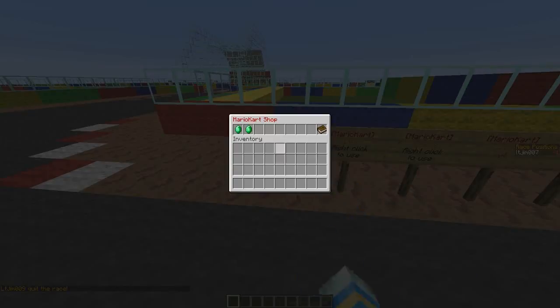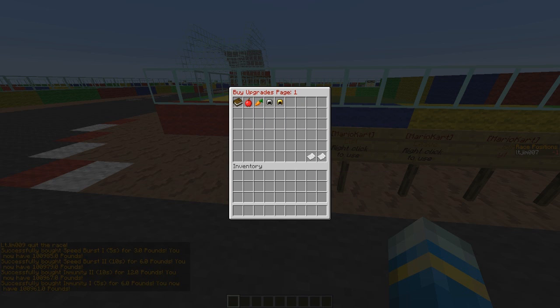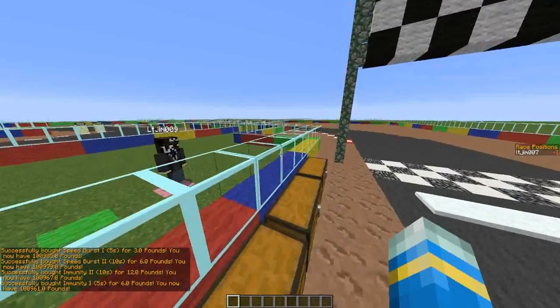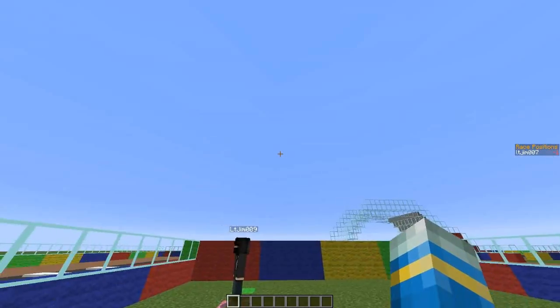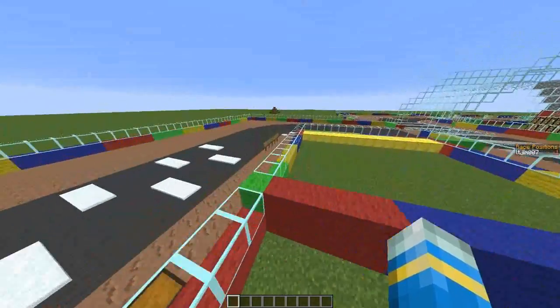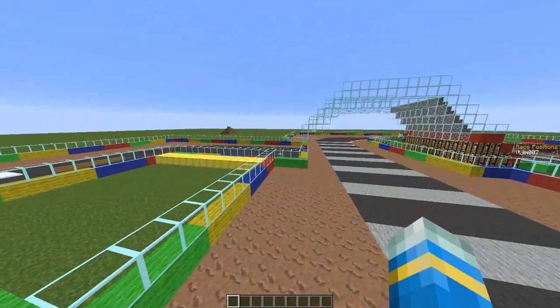Over here at the shop, when you win you get money and you can buy upgrades. These are consumable - you use them per race and then they're gone and you have to buy them again. The config is pretty straightforward - you can change the currency, and various other things. Subscribe, comment, and we'll see you next time.